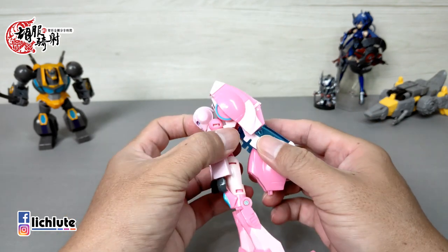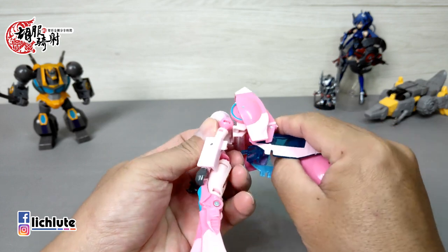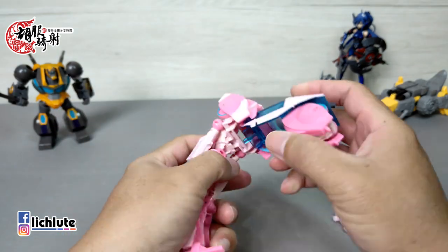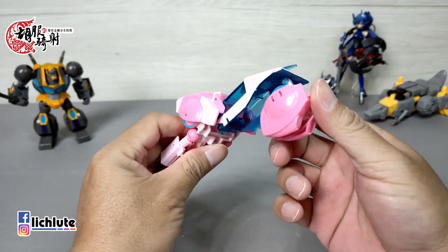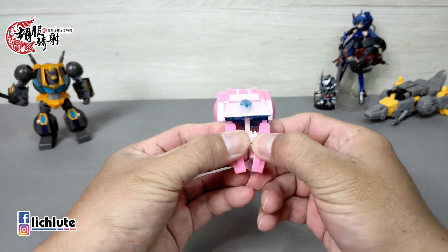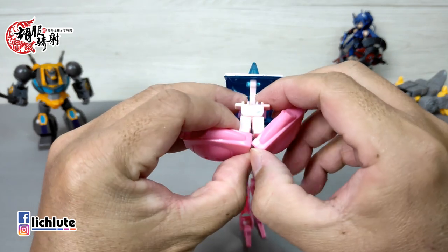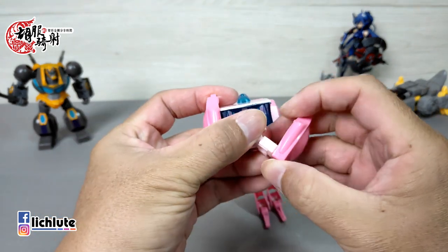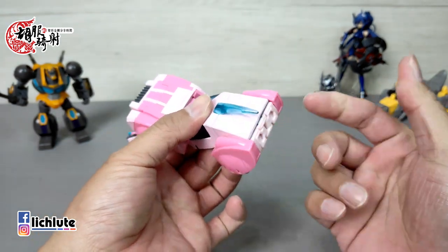那我们来进行它这个变形过程吧，其实是一个非常索然无味的玩具。首先，是把这个背包的部分整个从这个地方抬开来，这个地方可以打开一下，然后整个背包从这个地方整个往上面推上来。然后我会把后面这个部件给往后面翻开来，然后两侧给打开，中间这个地方也要再打开，然后利用这个松动关节把它推进来。